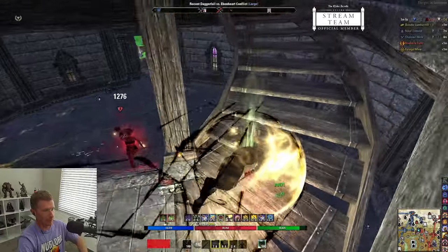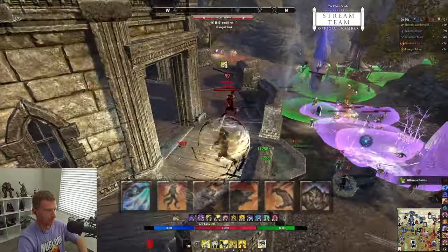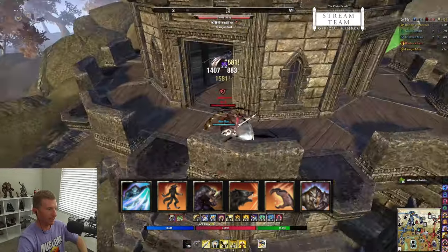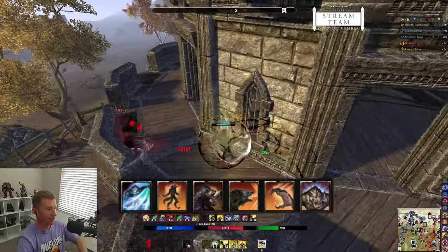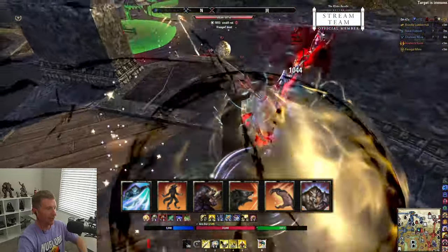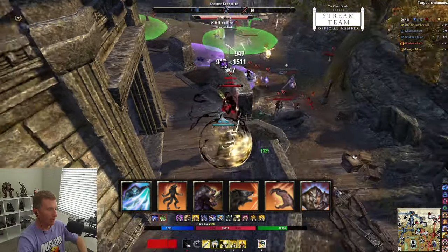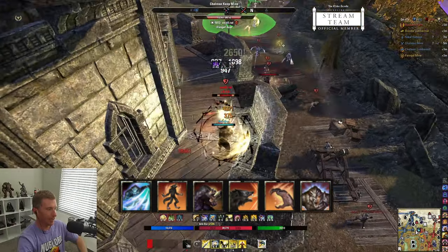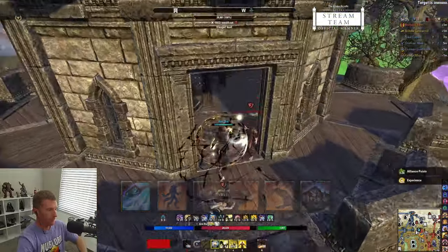Every stamina build can play Werewolf, so in case you want to use this build in that form, here are the skills: Feral Pounce as a gap closer, Roar of Zenobia for a big burst heal, Deafening Roar which sets enemies off balance and fears them dropping their block, Howl of Agony as your main spammable going right in front of someone, and Claw of Life as your damage-over-time that also acts as a heal.